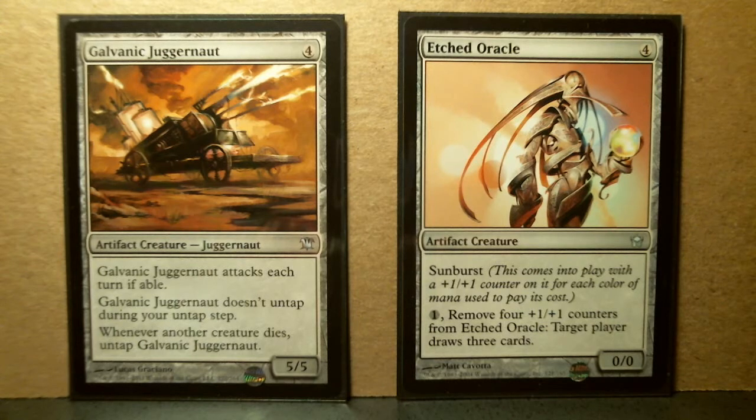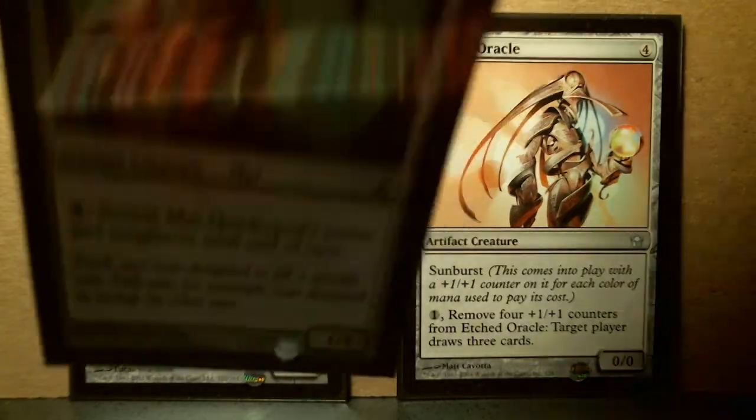The next artifact is Etched Oracle. It is a 5th Dawn uncommon. It's got Sunburst and a 4 converted mana cost. It means that you can play as many as 4 colors. It comes in as a 4/4 — that's pretty good — but you'd have to have a lot of different colors for your mana and your deck.